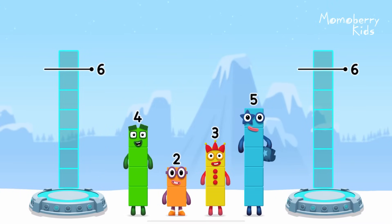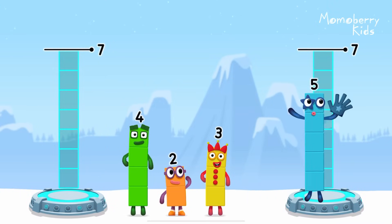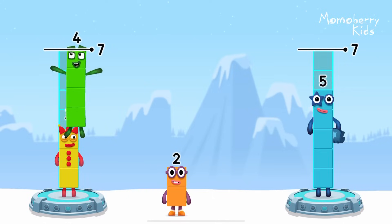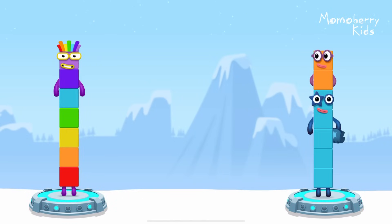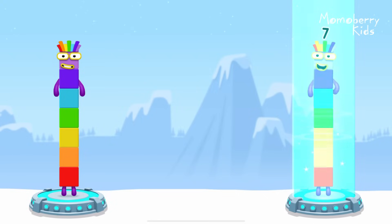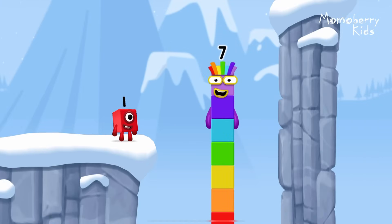Share the number blocks evenly to make two groups of seven. Five, three, four, two, three. Three plus four equals seven! Five plus two equals seven! Seven equals seven! I am seven! Excellent!